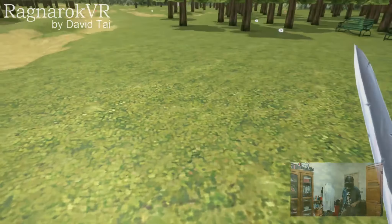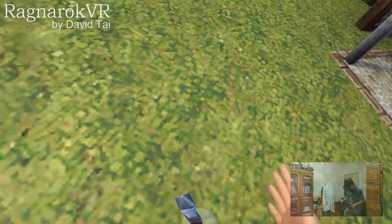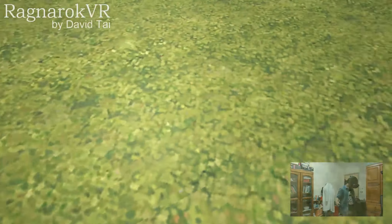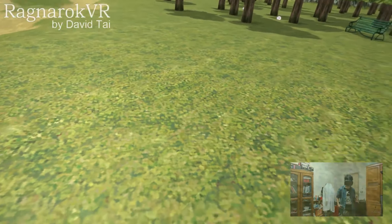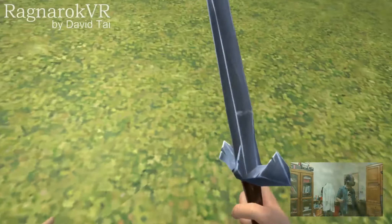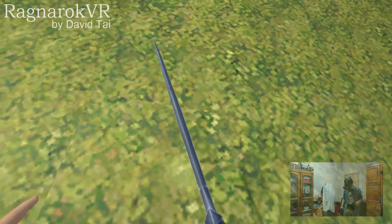With the weapon spot, we can put our weapons in this spot like this, and it will hang the weapon on our belt. We can grab it or put it back even without looking, so we can just put it here.